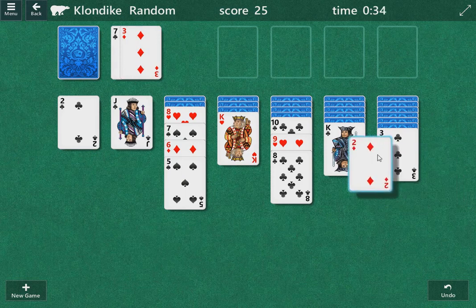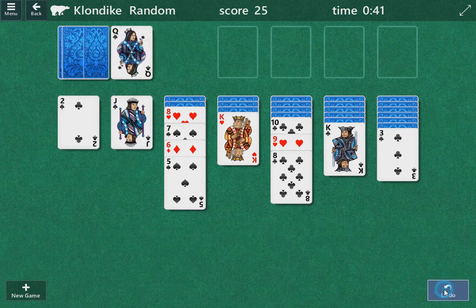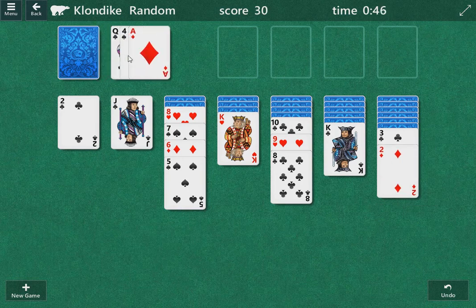This is a tough one. I don't know if I want to do that. Those little cards can get you in trouble sometimes. But no, it won't this time — we're going to play it. We have the Ace of Diamonds here, so we can put it up there.